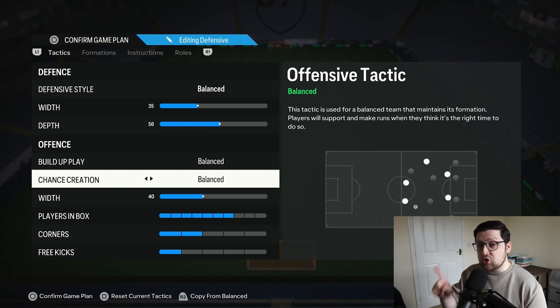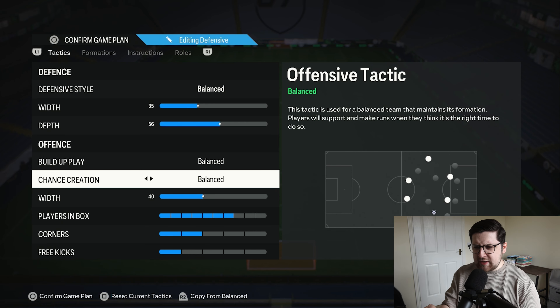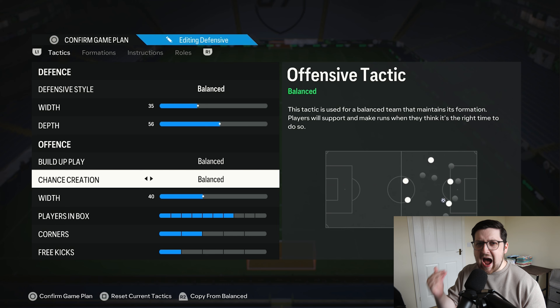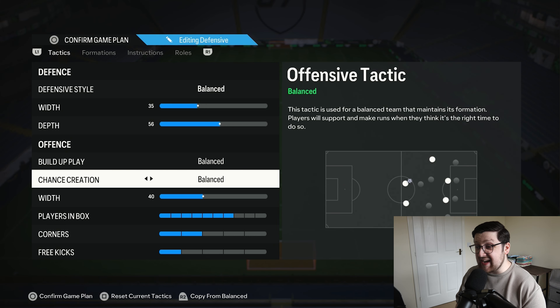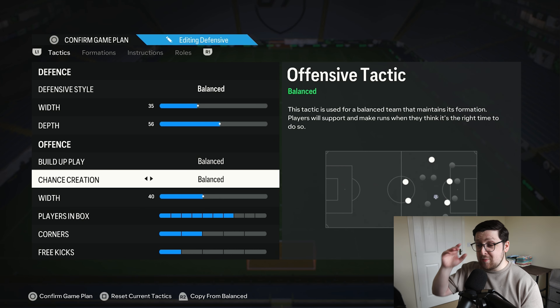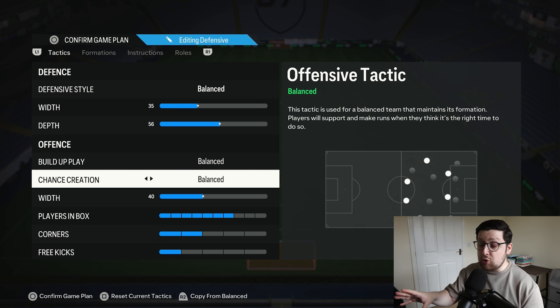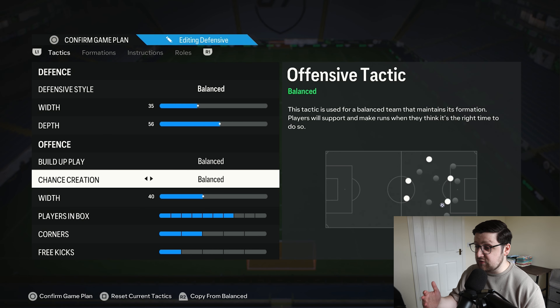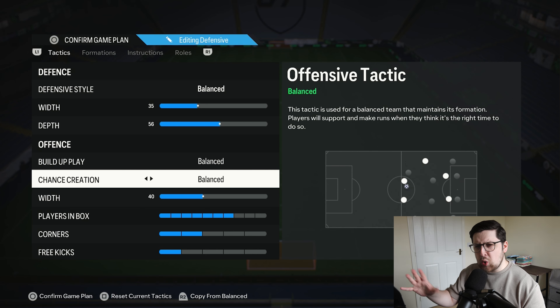Build-up play is balanced, chance creation also balanced — not direct passing. Balanced plays quite similar to direct passing, but it's not one dimensional where everyone in the final third just makes straight-line runs. It gives you a mix of people coming short and running depending on what the AI thinks will aid your attack more. Pro player Tuga used a 4321 with balance/balance for quite some time, so it's definitely still competitive despite being unorthodox.